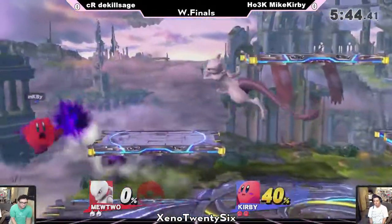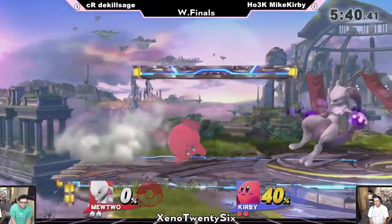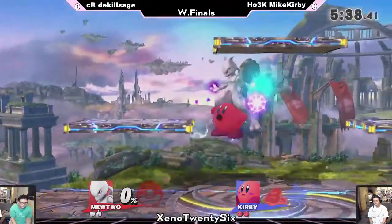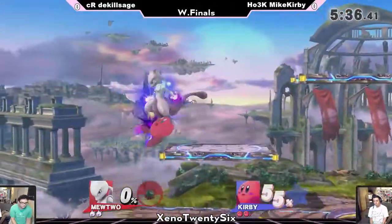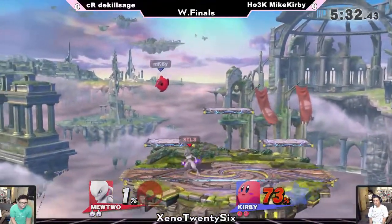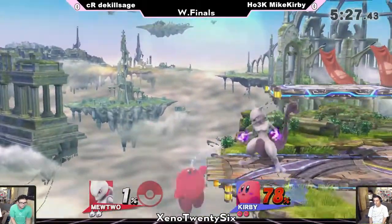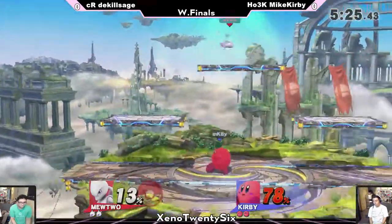That's the area we're at right now. So right off the bat, we're seeing DaKillSage just kind of going for some down tilts because Kirby is a small little creature. I think the smart move for Sage in this matchup is to play at max range possible because Mewtwo can play that range a lot more efficiently than Kirby can — look at how small he is.